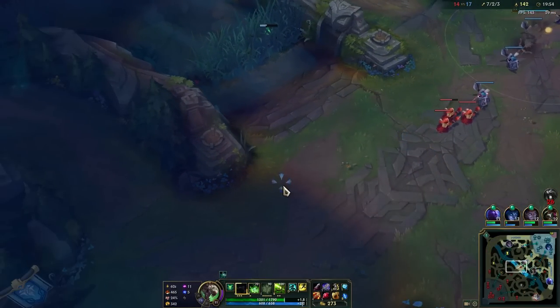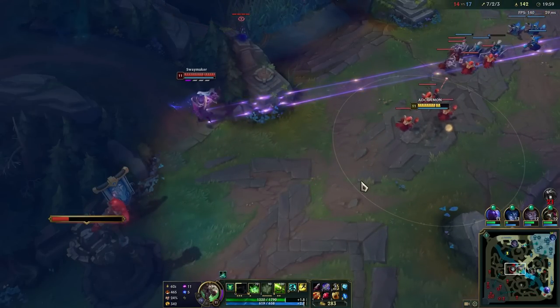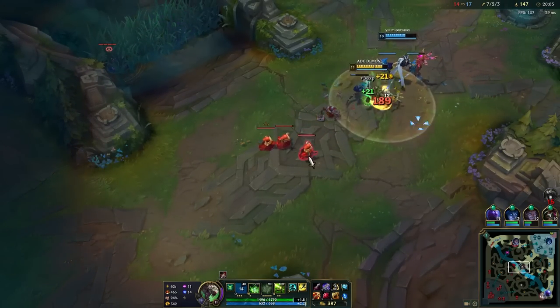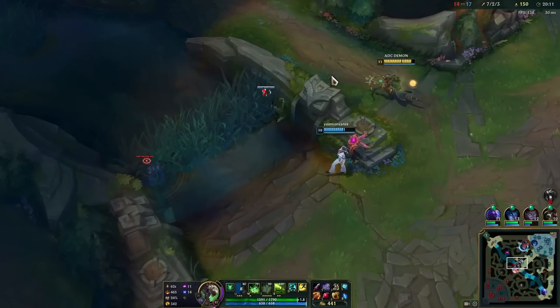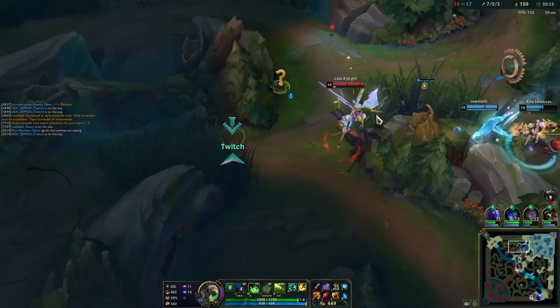We can maybe make a pick here - we'll try once again. We can just let some of the minions die while we see if a pick is a possibility. I think he's respecting it this time - not gonna happen. Still, all the time that you spend in stealth instead of last hitting is also the time that you're zoning people from last hits, so you're not really losing out on too much.